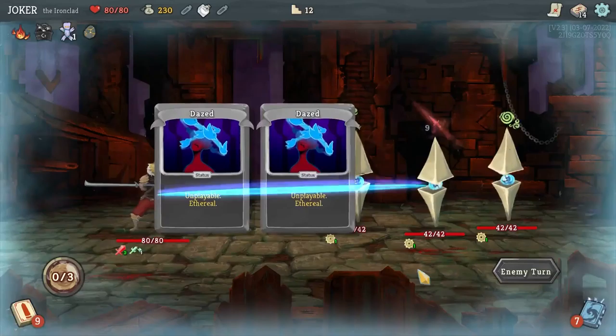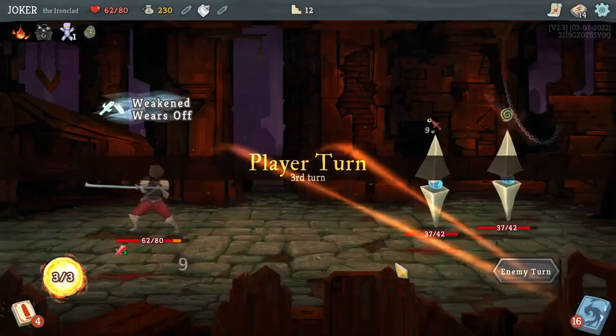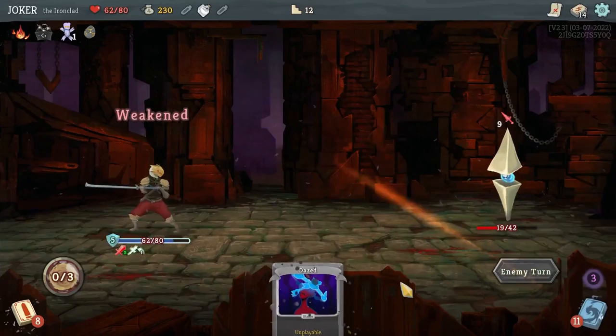But this will inflict weak on me — weak will reduce my damage. Let's just drink a potion. I think I have to kill them faster. I'm faster — I only attack and don't defend.